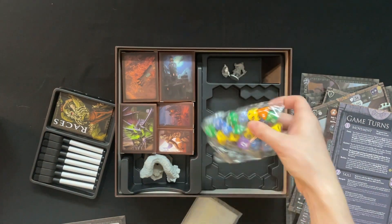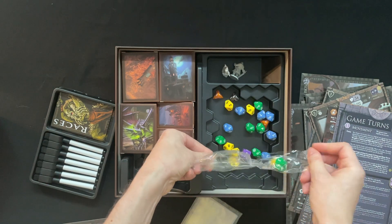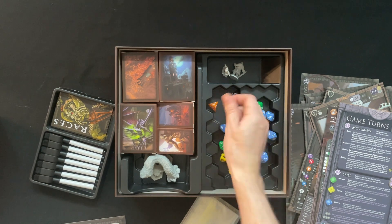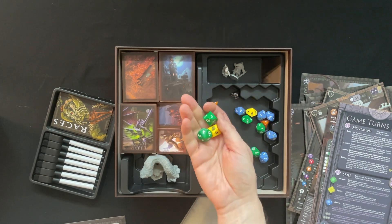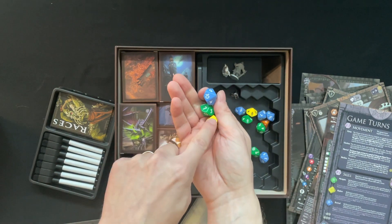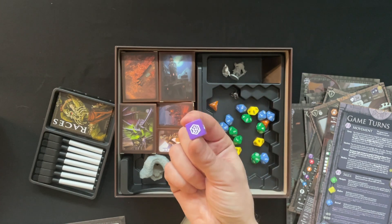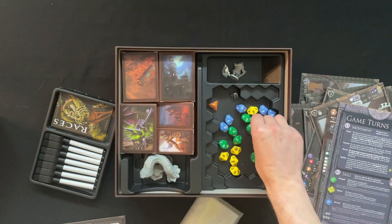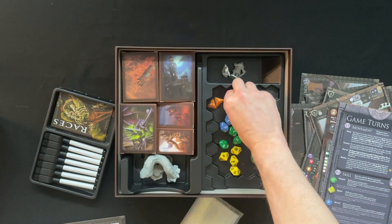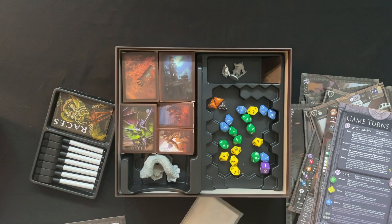We've got a little bunch of baggies here. Dice — let's talk about dice. You always get a navigate die, an explore die, and a survival die. You always get these in there, and you also get your hex floor die, which always has a hex on the six. I haven't seen a D4 in the orange variety, or a black D4 or a brown D4 before, so those are new.